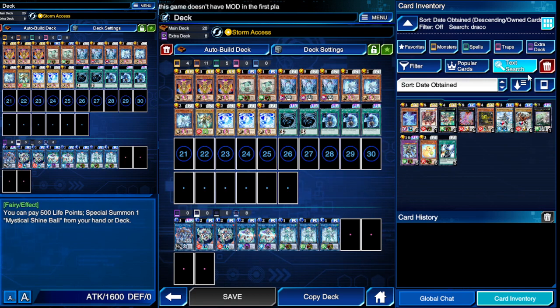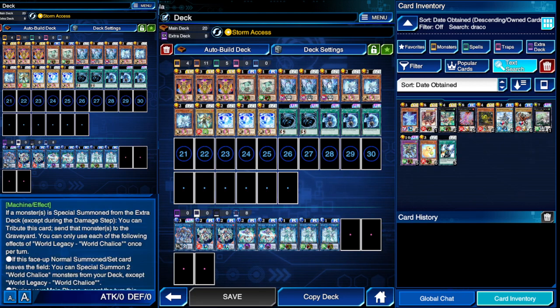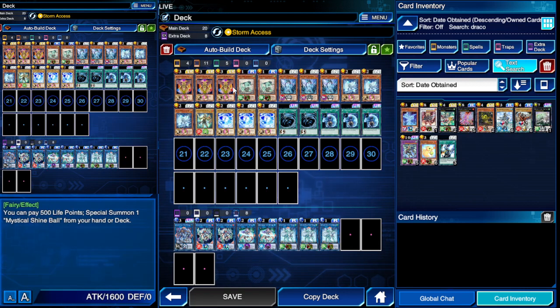I highly recommend Venus over Draconet if you have it, because Venus allows you to at least make a Firewall turn one when you have a weaker hand — meaning you're not generally opening Lee or World Chalice. Those we're going to discuss, and you're going to want to play at three because World Chalice is absolutely nuts. On top of Venus, what she does is you pay 500 life and you summon a Shine Ball out of the deck.